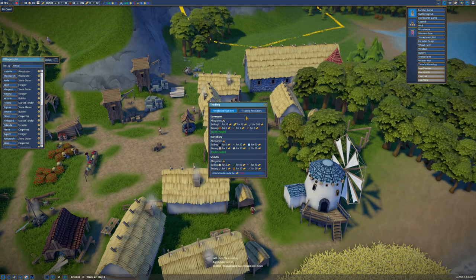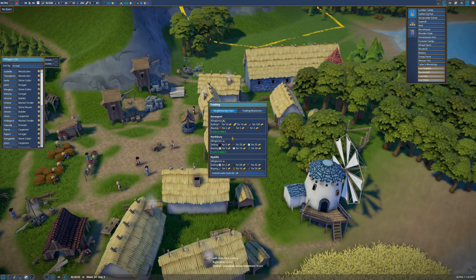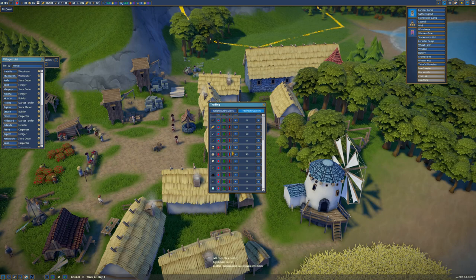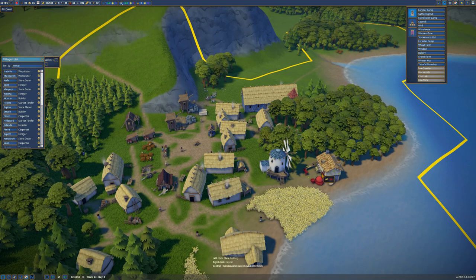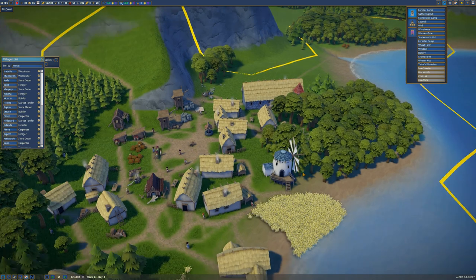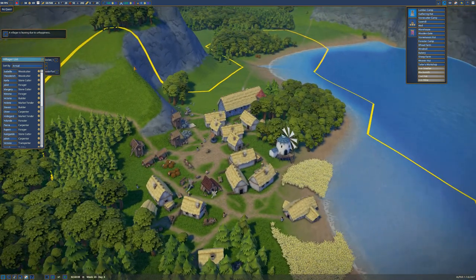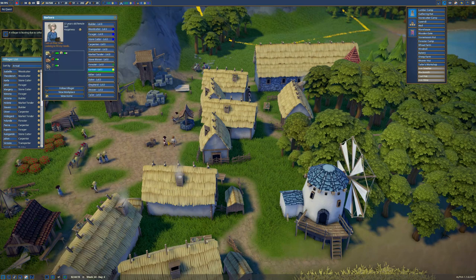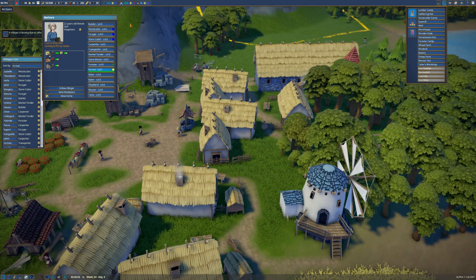The problem is in my trade routes I've overextended. There's a trading menu, so basically you can adjust up or down how many resources you want to sell. That bakery costs 300 gold and I only have around 30 — there's no way. I have to fluctuate my income, and we just lost somebody because of unhappiness. You can click on each person, see what their needs are, whether they're being met, if they're happy or unhappy, and what their role is.